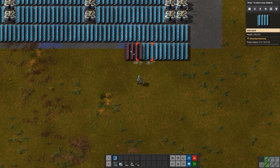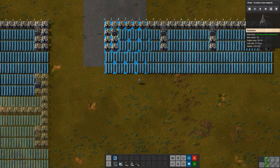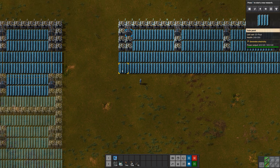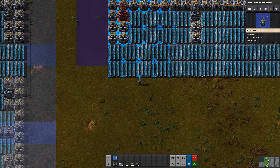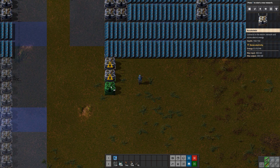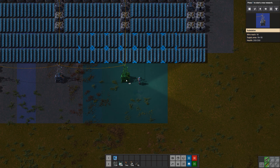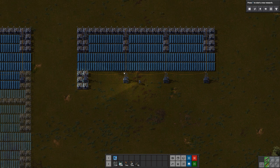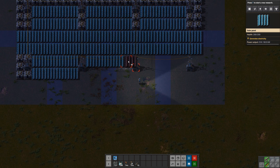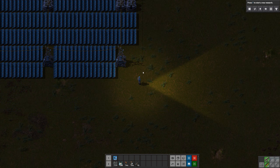Next we're going to have a slice of solar right the way across — that's one set, that's the second set. Our other group of four is down here. Then we're basically repeating that pattern. We want one, two, three accumulators, four, five, and then substations there, there, and there. I want to make sure my power lines line up perfectly — they have to be dead straight.